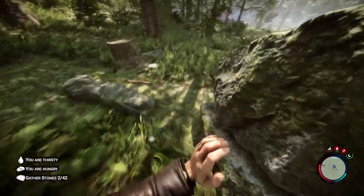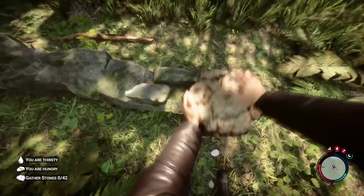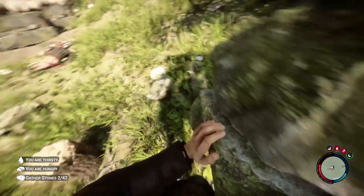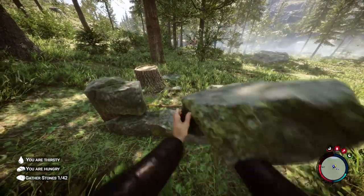Grab two more of these stones. Then you're going to grab two quarter logs, which you get from just chopping a tree when it's fallen. Then grab the rest of your stones and just throw them on top, like this.